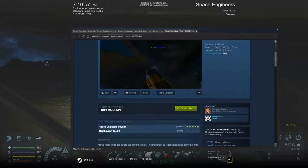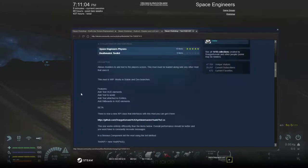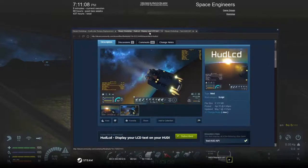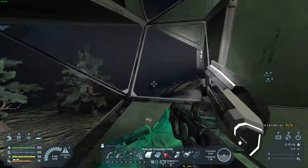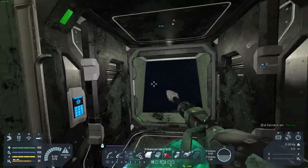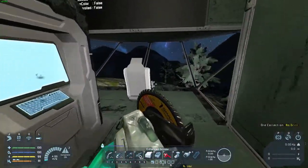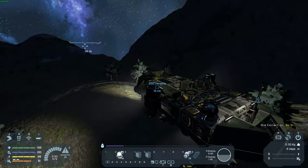I've added, starting with the TextHUD API, which by itself does nothing — you could call it a library or a dependency. I've also added HUD LCDs, so I can put LCDs directly on my screen if I wish. And also the Automated Pickup mod. As you can see down there, it applies text so you know whether or not it's doing stuff.